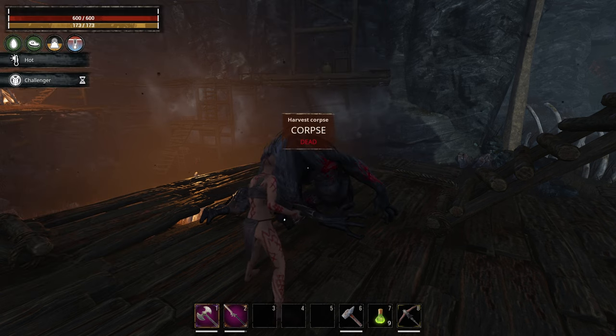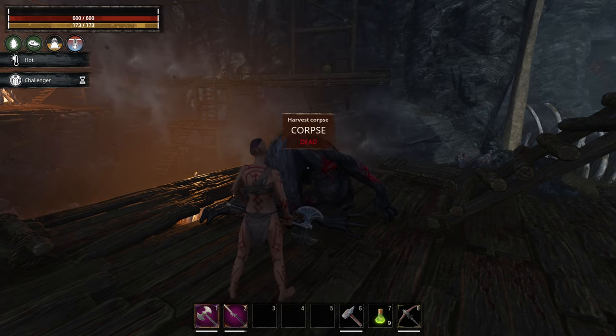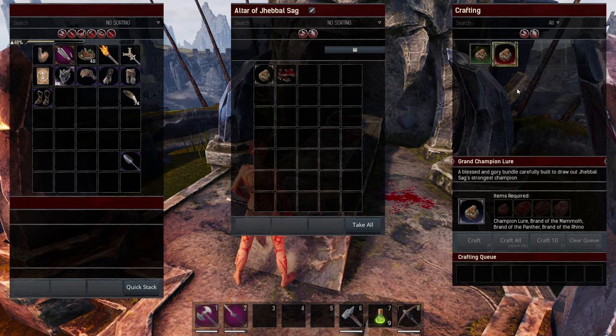Head back to the Jevelsog trade post. As you can see we have a new recipe for the Melodorous Grand Champion Lure. It is going to cost a Grand Champion Lure and the Ancient Blood in order to craft that. So you have to go through the process of getting all those brands again and then getting the Champion Lure again in order to make the Melodorous Grand Champion Lure.